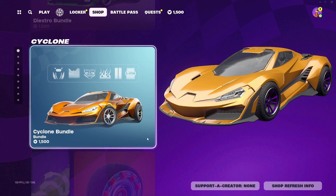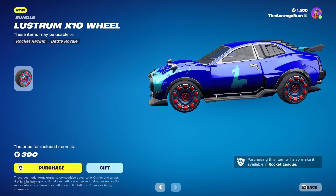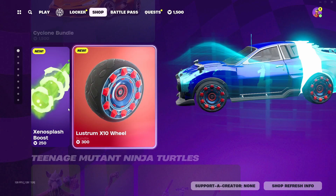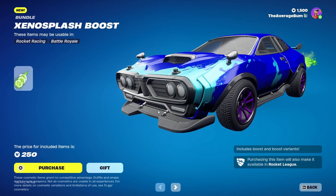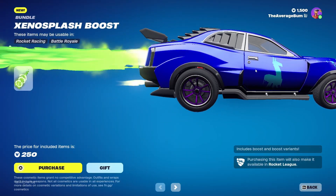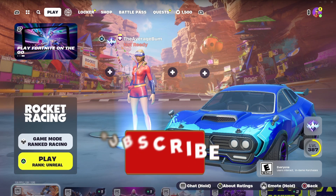The Cyclone is back in the shop, and we also got a brand new wheel — only 300 bucks. There's also a new boost called the Zeno boost. That's the best way I can show you guys.